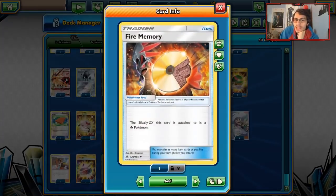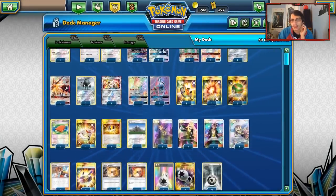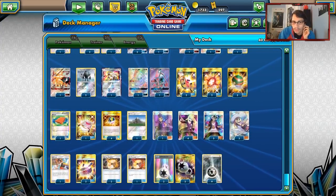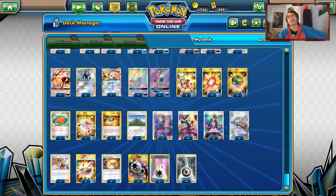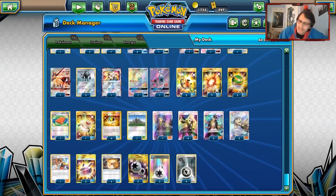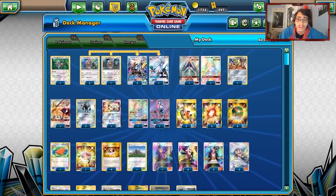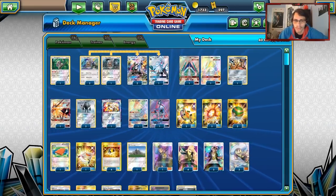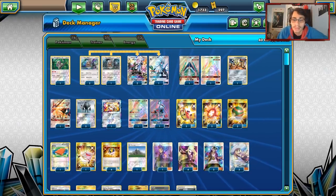I wouldn't hate swapping out Fire Memory for a third Choice Band. Actually, you know what, I'm changing the decklist. Decidueye already runs Ninetales, which are easier to deal with, so we don't need Fire Memory. We're going to play the third Choice Band — it's actually better for Rocket Fall when dealing with Alolan Ninetales. I don't like changing decks mid-explanation, but we'll do it because against ZDT, Zoroark and Ninetales are pretty easy to deal with. Let's go find some games with this deck on PTCGO.